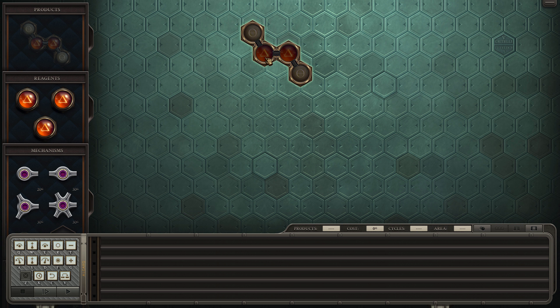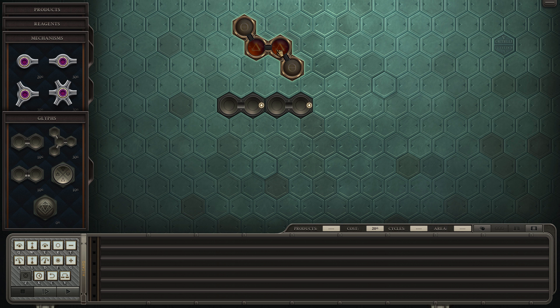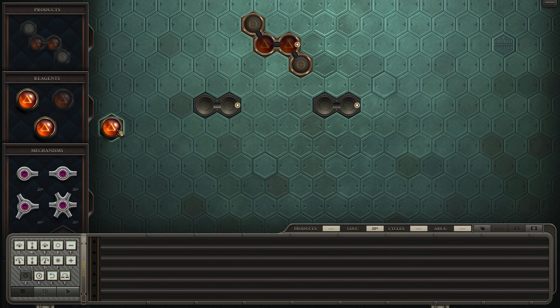We've got three reagents here. Let's throw cost out the window — cost and area are not a concern right now. We are trying to make this go as efficiently as possible, the fewest number of cycles we can, which means we need all three of these on the board. Before I was only working with like two.